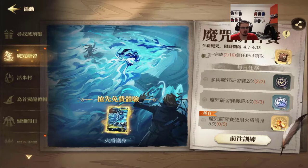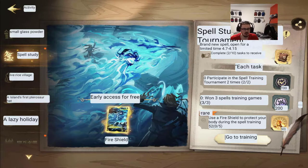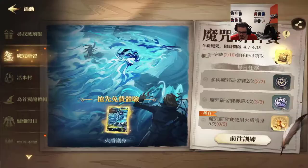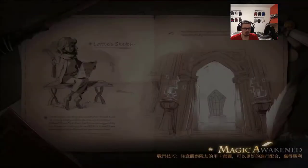Turns out you can actually use Protego Diabolica, so we're gonna give it a try. If you can see right here — use a fire shield to protect your body during the spell training, which is Protego Diabolica. I did the two other spell challenges and participated in two of them. I'm hoping that if we complete all these, like she says two out of ten, we get Protego Diabolica as a card.